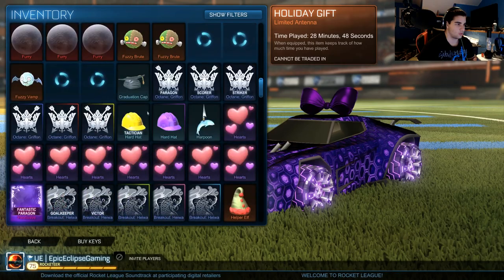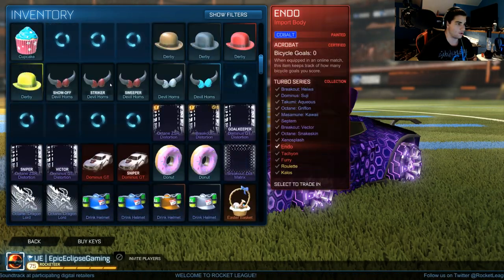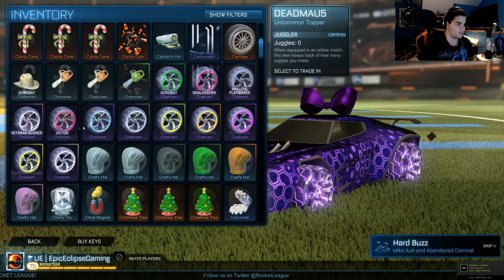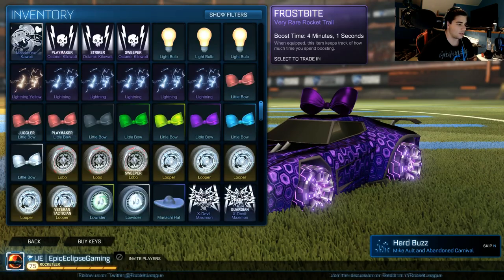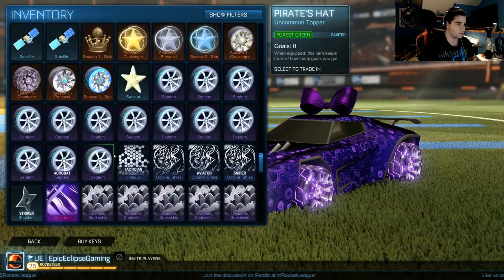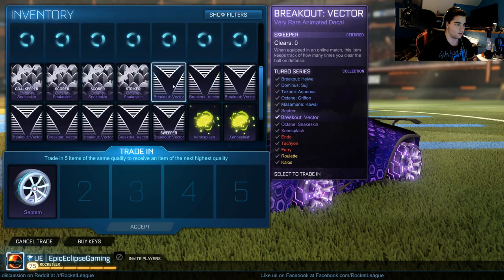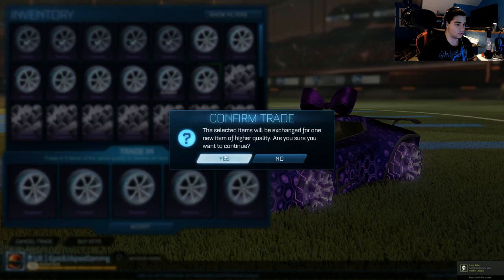Let's go to very rares — which has what in it? It has snakeskin of some sort, right? The wheels and the snakeskin are the very rare. So we can just go down — I don't know what snakeskin is — we're going to just do the septum wheels. We have quite a bit. We just got this certified, we got some certified decals and stuff. We have quite a bit of septum wheels that we can trade up for here.